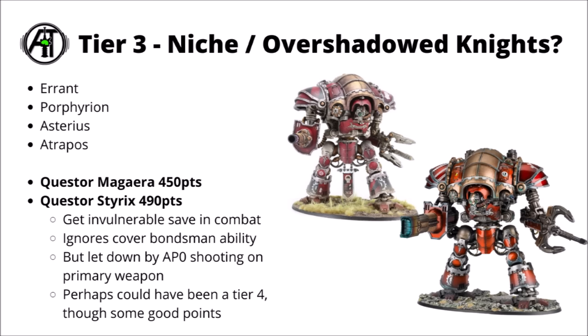Finally for the Tier 3 knights, I've also chosen to rank the Forgeworld Knight Questor Magera and the Questor Styrix here. I feel like their rules are really quite underwhelming in this edition compared with previously. The main issue is that both of them — either the Lightning Cannon or the Volkite — get AP 0, even if they do kick out really quite a lot of hits or get some mortal wounds. Despite that, they maybe are supported by some better supporting rules than the Tier 4 things. They do have a bondsman ability to ignore cover, which is very relevant in 10th edition — could be handy to support Armager Helverins with their AP 1. They also get the 5-plus invulnerable save both in combat and at range, which is a really quite big advantage. The Styrix can potentially slow units and has the Grav secondary weapon, plus the Magera's a bit more tanky with its auto-repair type ability. Their main gun is kind of underwhelming in both cases, but they still pack the punch for Questorius knights and have better supporting rules than some.